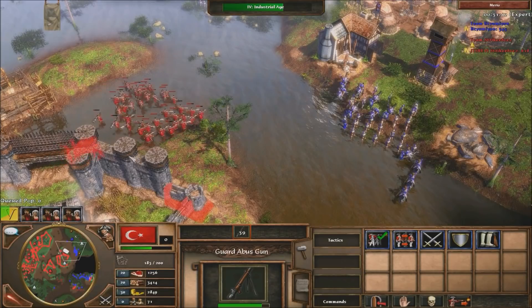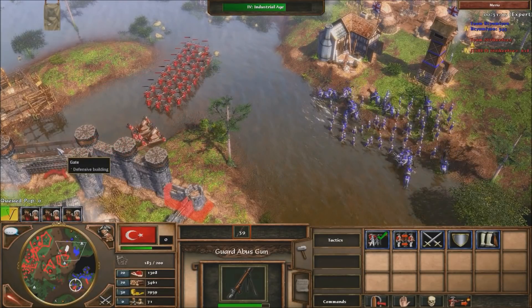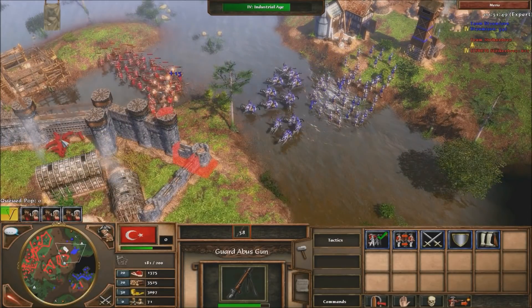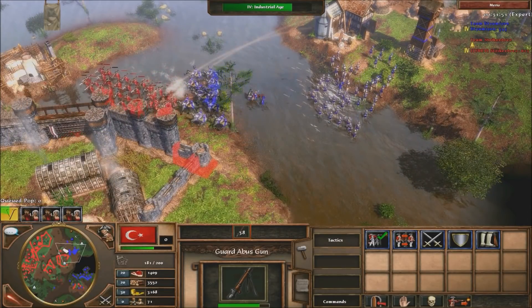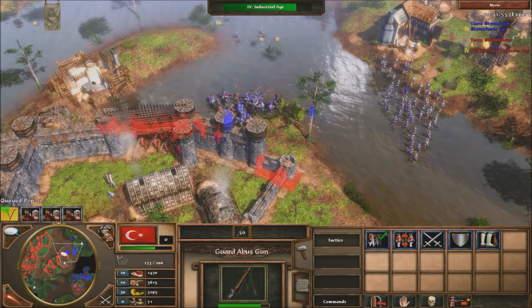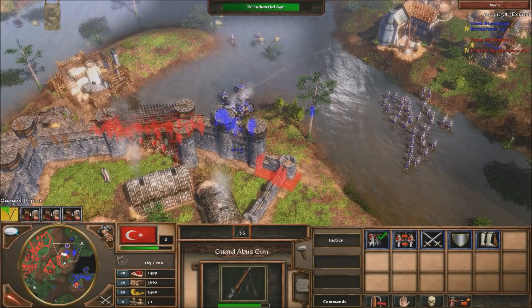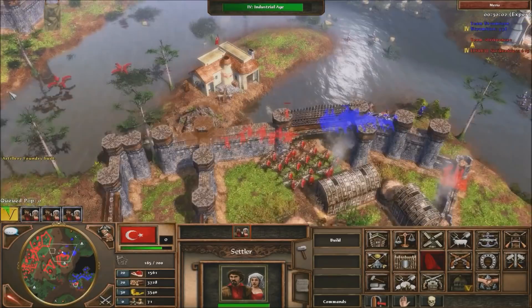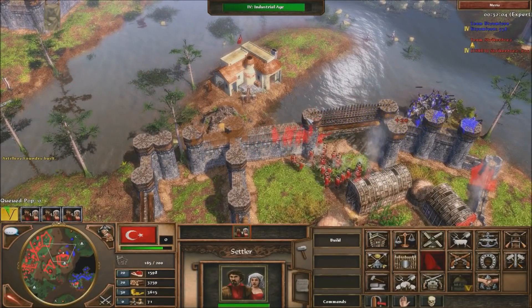I think this could work with other artillery and stuff too, but Abbas are the best because of the long range — so long range units for sure. I think Yumi would be pretty good with this as well. And I know I'm going to get so much hate for this — I don't care. This is pretty effective. I'm not going to use this every match, but in certain situations I think this could be very useful.